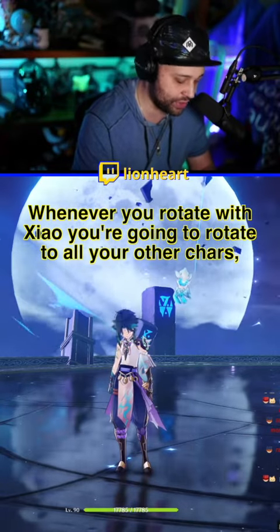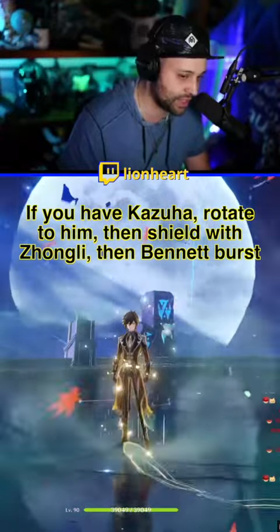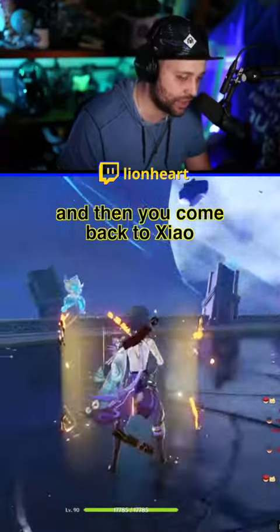When you open with Xiao, you're going to rotate to all your other characters first. If you have somebody like Kazuha, rotate to him and cast his skills. If you have Zhongli, shield up. If you have Bennett, use your burst, and then come back to Xiao.